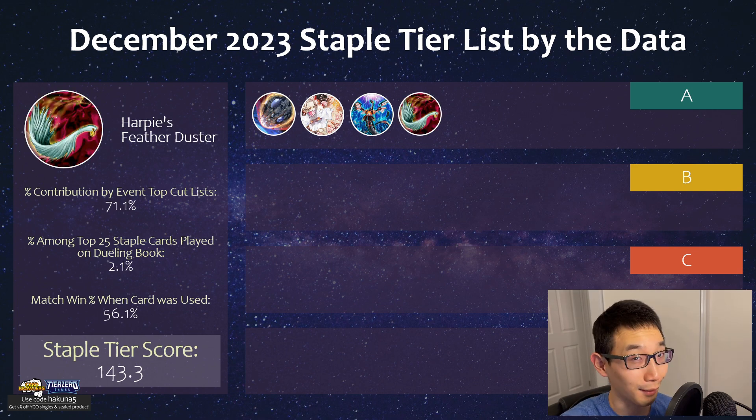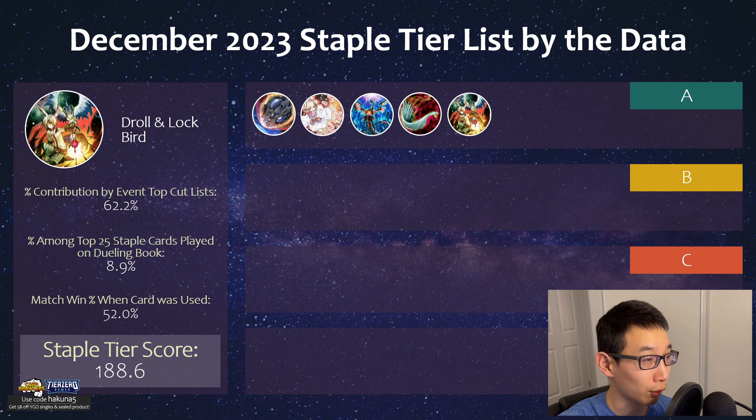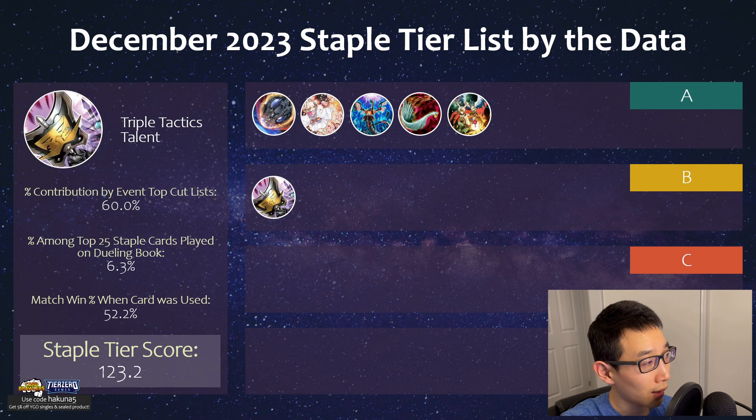Next we have Feather Duster. It's usually the most played staple among any topping deck lists, so really not much of a surprise. There are no real drawbacks to playing this card. Then we have Droll rounding out this section. Prior to YCS Bologna this was definitely the most played hand trap, but this time around wasn't played as much, though still in a pretty good amount of lists. In a format where I Am Machine is popular at a topping level, Droll is really really good and honestly quite mandatory.